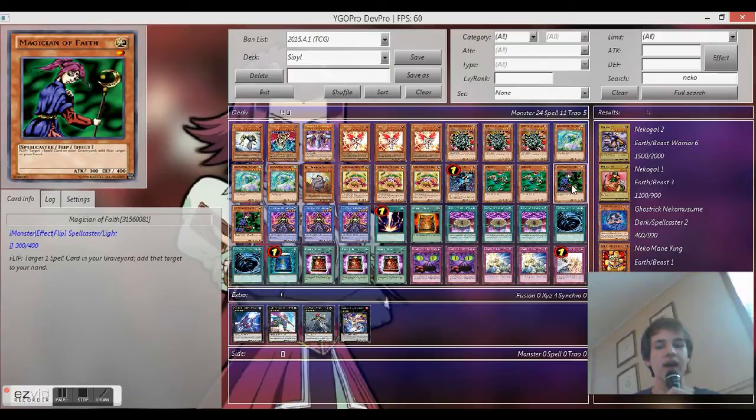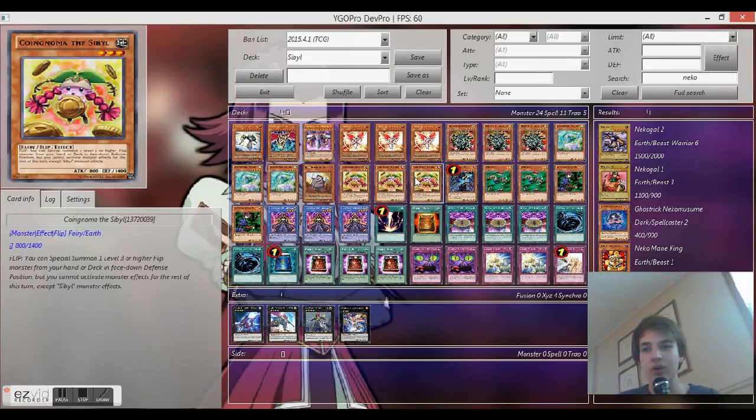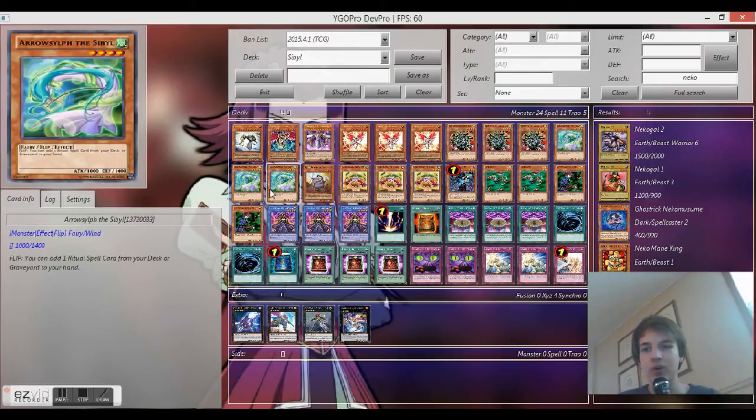You have some really good flip monsters here. Skelegal: when it's flipped, draw one card. Magician of Faith: when it's flipped, you can add a spell from the graveyard to your hand. When Nisone's flipped, you can destroy a monster on the field. When she's flipped, you can set a flip monster.